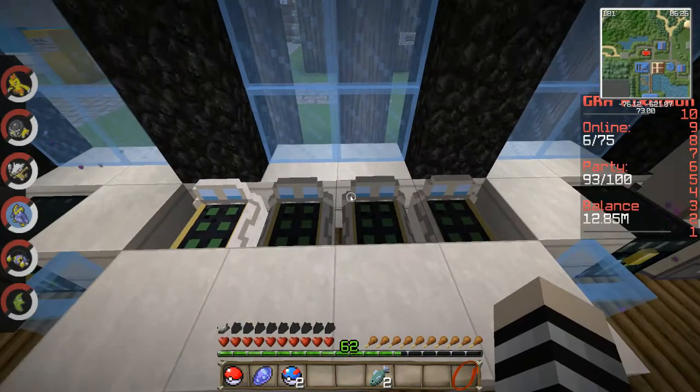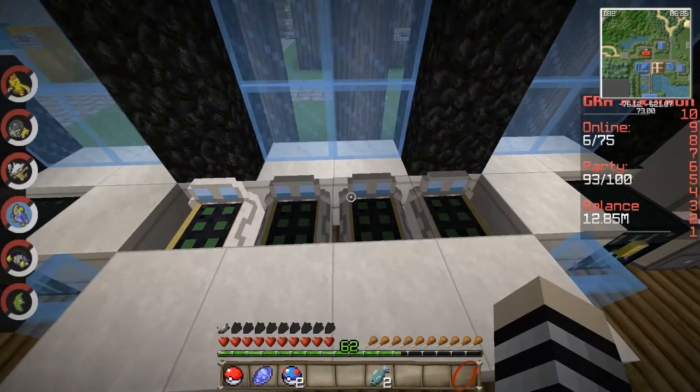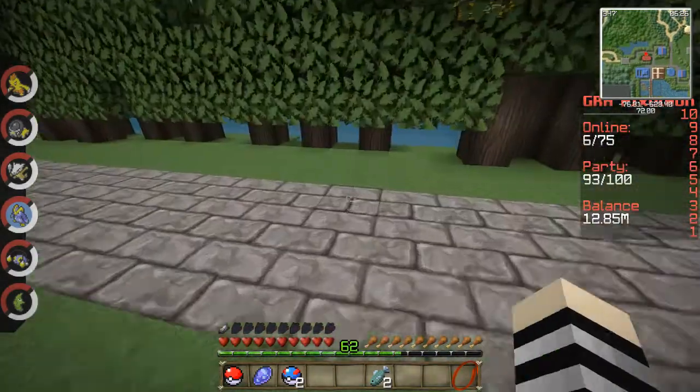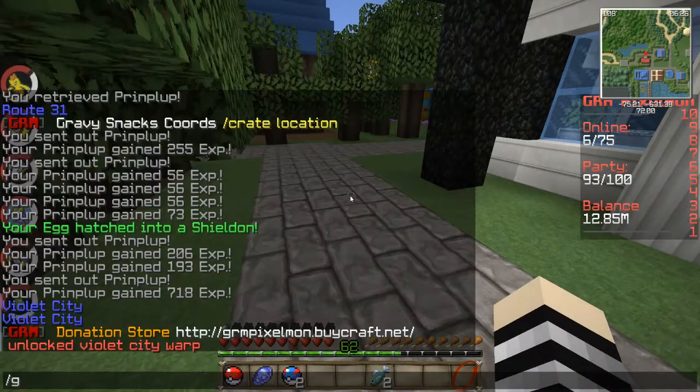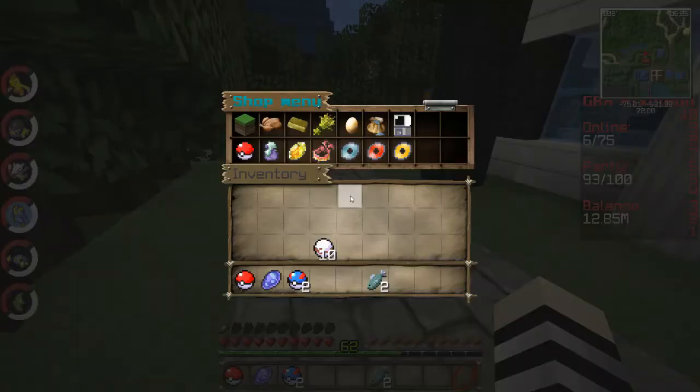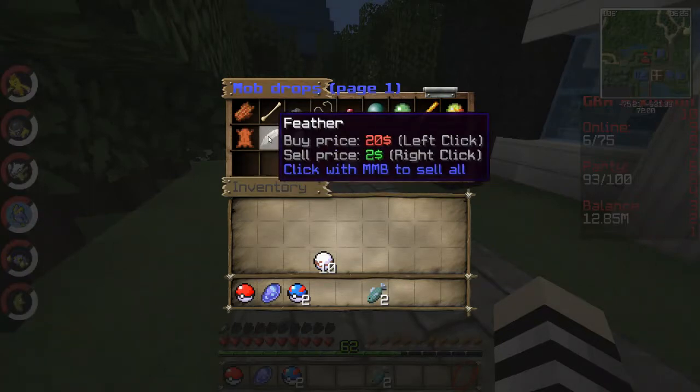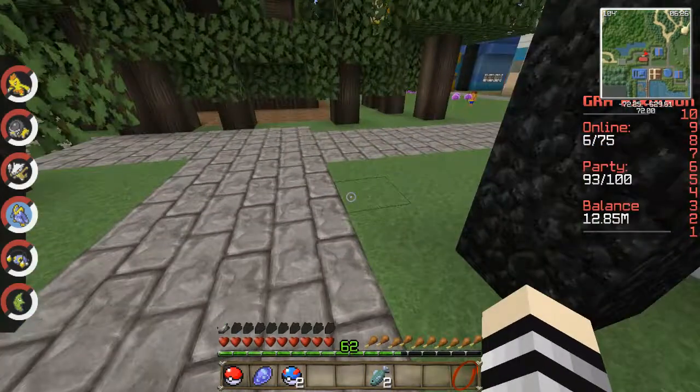I recommend that when you go through these regions, you do already have a house to store stuff in. A lot of the stuff — like the feather I just put in there — you can sell to the GUI shop. If you don't want to do it right away and you want to stock up to sell more at a time, I'd recommend having a place to store it.